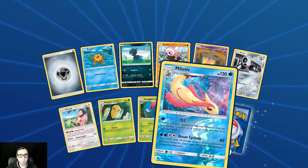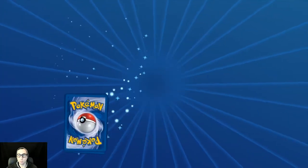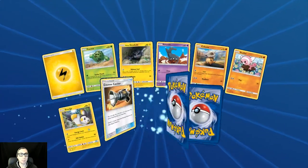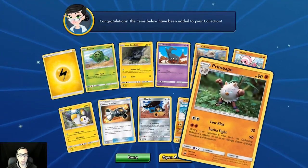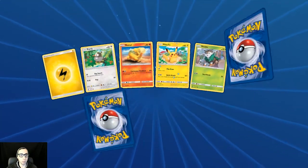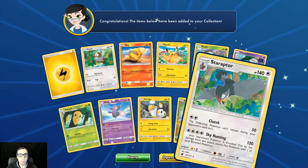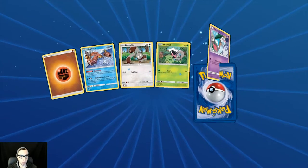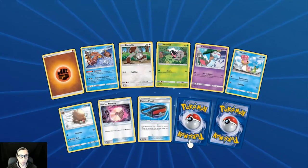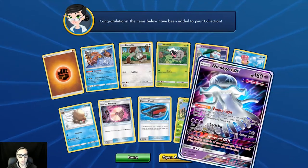Reverse holo Meloetta and a Registeel. Holo Gastrodon and Primeape. About halfway through here. Holo Jangmo-oh. One more Buzzwole GX, one more! We get the reverse holo Cacturne and another Nihilego GX.